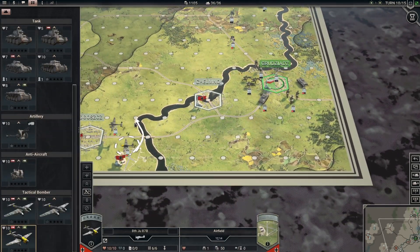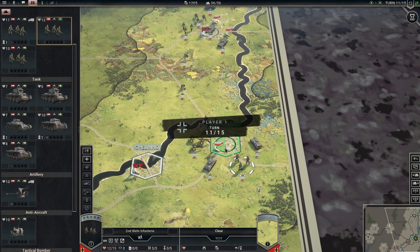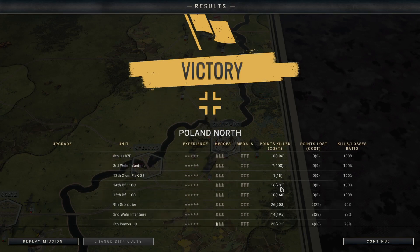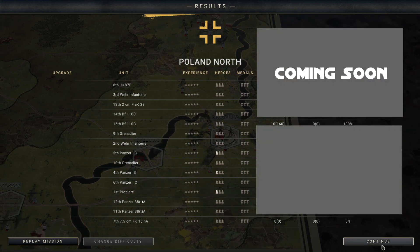The mission ends and we can see our kills-to-losses ratio — thankfully we didn't lose any unit completely, though we lost some steps. You can review the heroes, where they were assigned, points for kills and losses, and so on. That's it for this episode! Hope you enjoyed it. You can click the top right to watch the next episode, or the bottom right to watch Unity of Command 2. See you there!